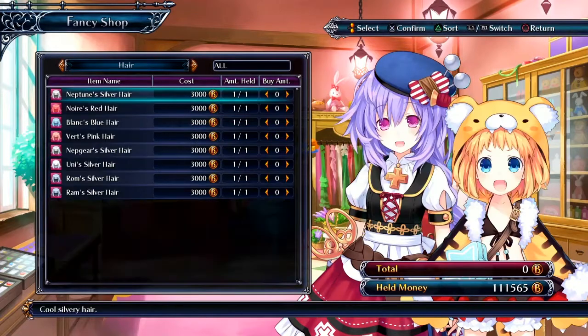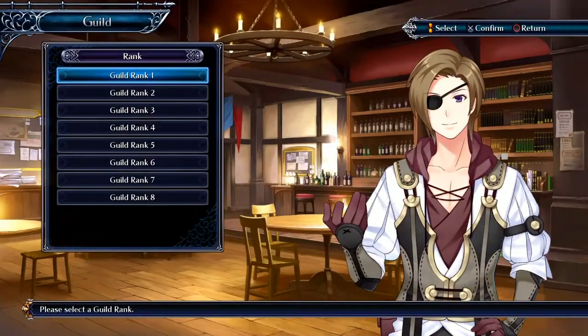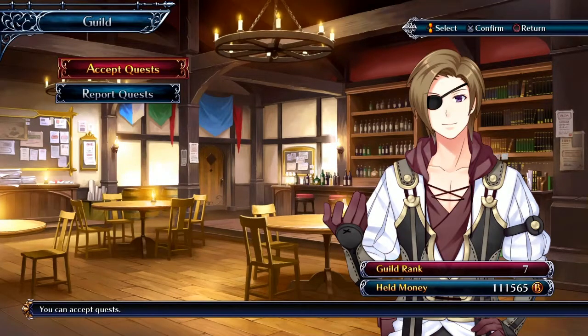These are all just costumes — you can even change their hair color. The guild is where you accept missions. I'm already on guild rank seven, nearly done. You start from rank one all the way to rank eight. They're pretty easy at the beginning and get pretty difficult around rank six, but if you're around level 80 you'll do fine.